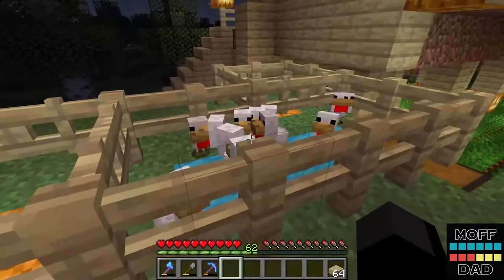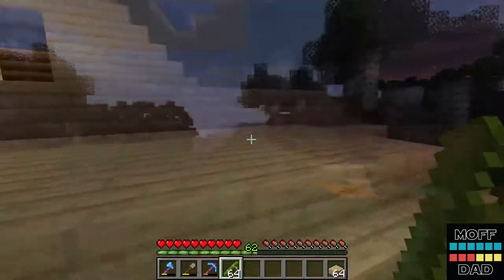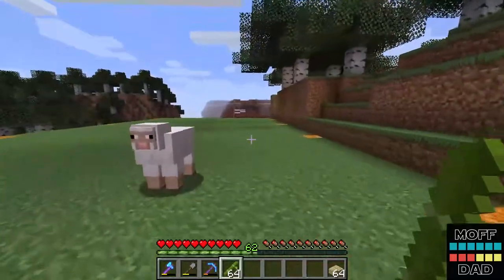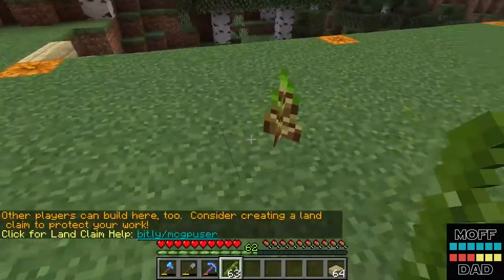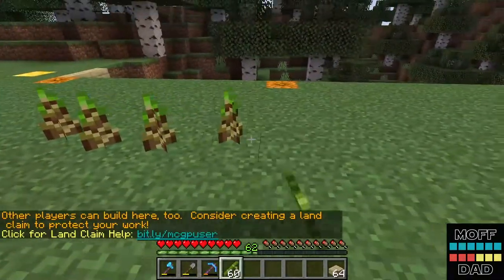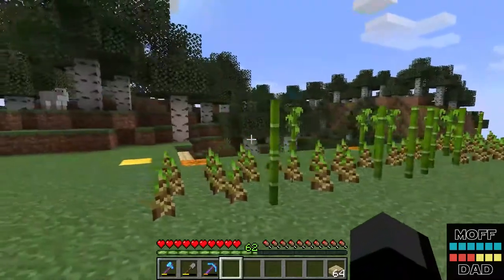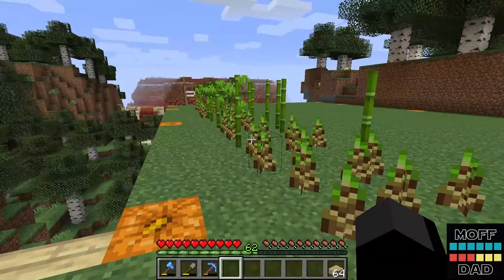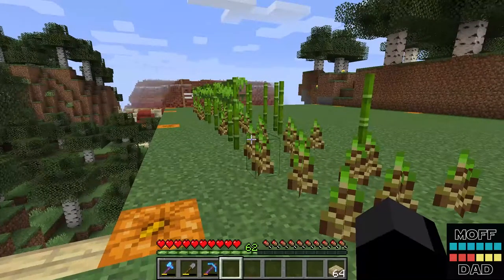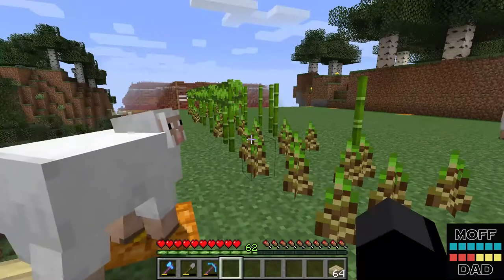While these grow bigger, let's go plant bamboo. My thoughts for the bamboo farm were to put them over here at the end — maybe start putting them right here. Now we can come over here, chop down our bamboo, and use it to make sticks and also scaffolding. This will be a nice addition to our base. We might end up moving this to a different area but for now this is a pretty nice little spot.